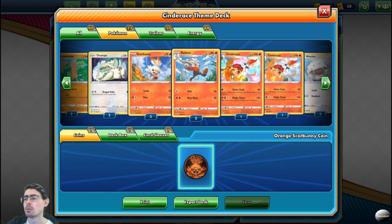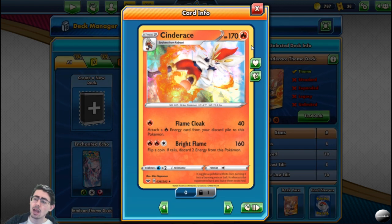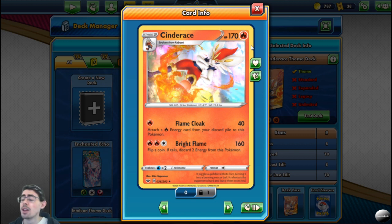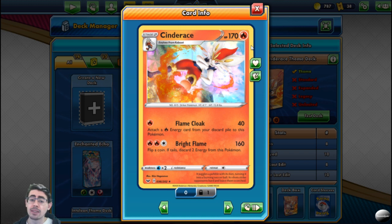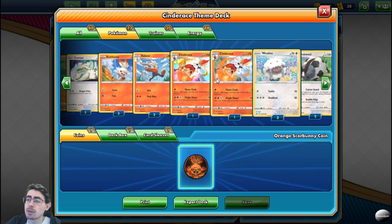Cinderace is where it really comes together — 170 HP, so pretty tanky. Flame Cloak again: 40 damage and you're getting that energy back, which works especially well because it has Bright Flame — a 160 damage attack, which is pretty decent. Flip a coin; if tails, discard two energy from this Pokémon. Again, this isn't the end of the world, because you can still Flame Cloak to get energy back, or just retreat it since it'll still have one energy left. You can retreat Cinderace back to your bench, spend some time charging it back up, and bring it back in later on. Cinderace is great, and because of that this deck performs really, really well.